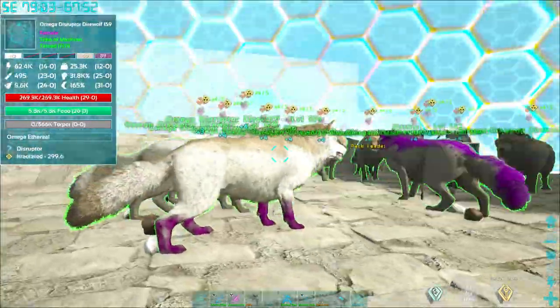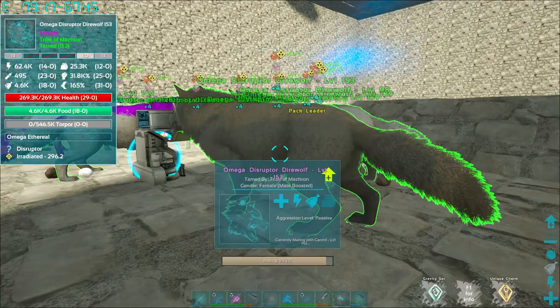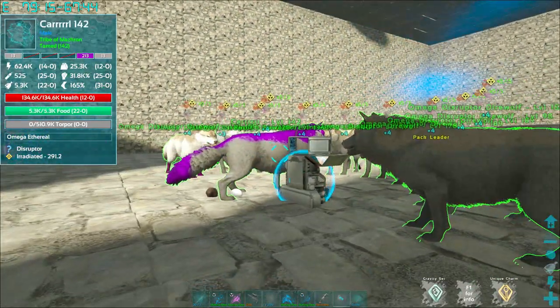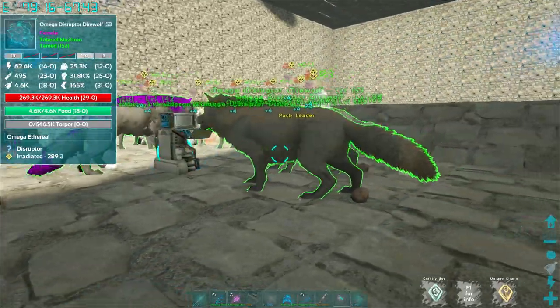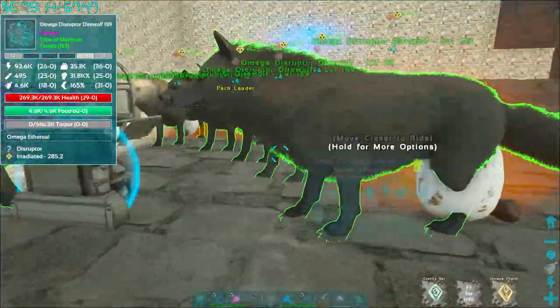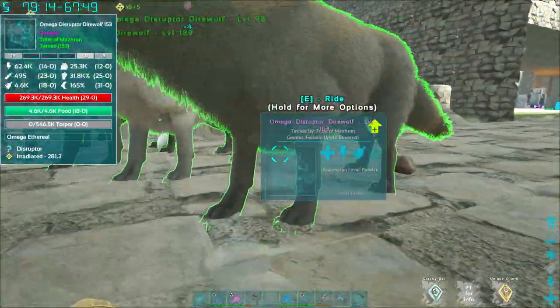One, two, three, four, five. Now they're up to about 92% and they're going to start popping out babies. You see that motion he did — that means he's finishing mating. He doesn't do it in any specific order, and the order in which you do this doesn't really matter.